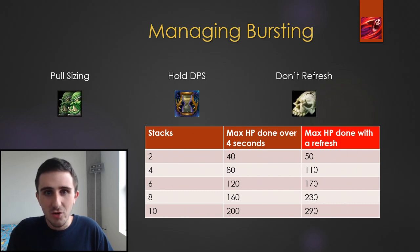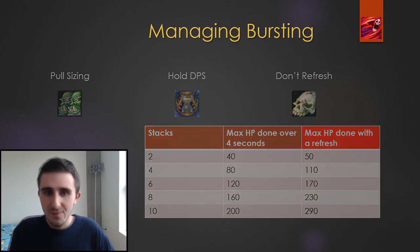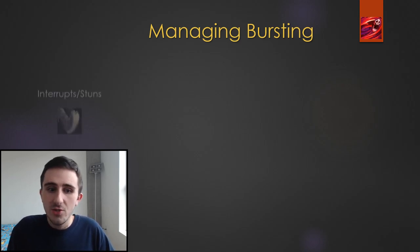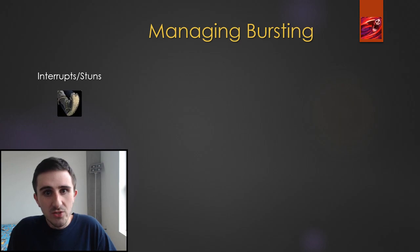There are also some abilities that your group can have that can help with this. The first way members of your group can really help with Bursting is by managing the other damage. Bursting itself doesn't deal all that much damage in low stack amounts by itself, but if there's external damage coming in from mobs at the same time, that'll be a real problem. So using your interrupts and stuns, and saving those for when mobs start dying and when you're dealing with Bursting stacks, is a really crucial way to help manage this.